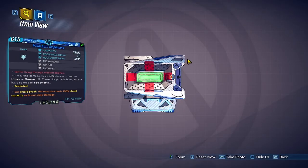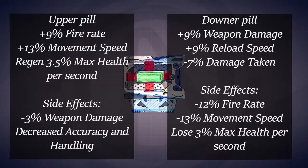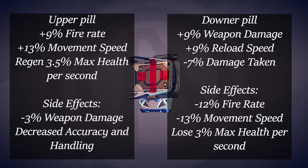Hey guys, Kroniker here. This Hyperion Shield can drop pills that will buff and debuff the player. This is the list of effects and can be stacked for 8 seconds.